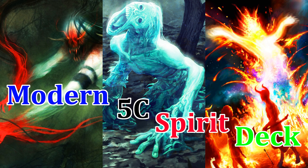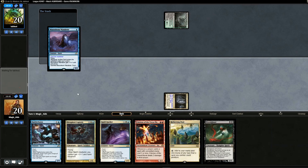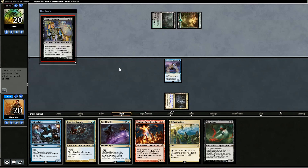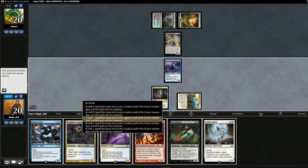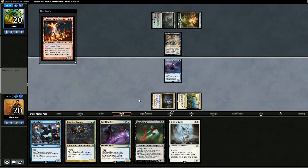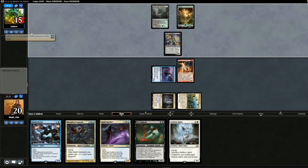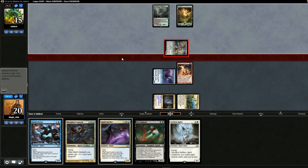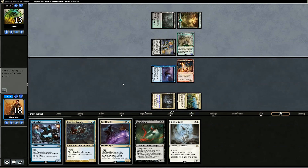Opening hand looks pretty good, the curve is really nice, so we'll keep. Started off with Mausoleum Wanderer, opponent plays Dark Confidant. Eidolon might be the best move here because with Dark Confidant out, our opponent is going to take some damage from both that and Eidolon. We put Eidolon out, swing for two. Opponent reveals Liliana off Dark Confidant.